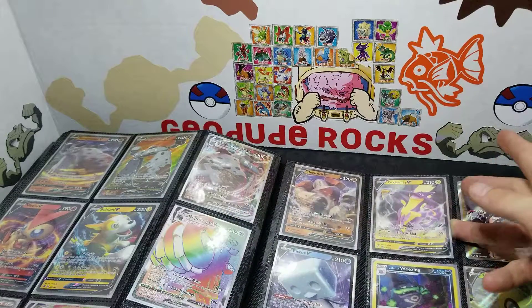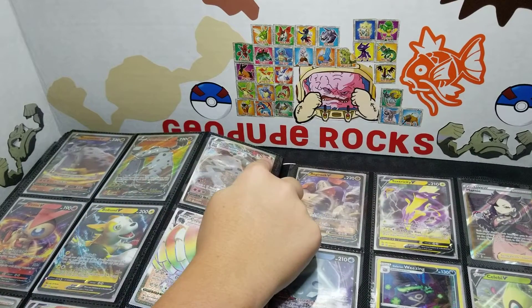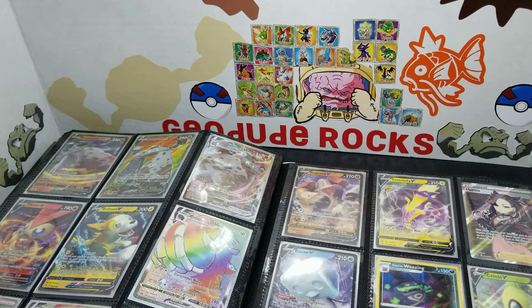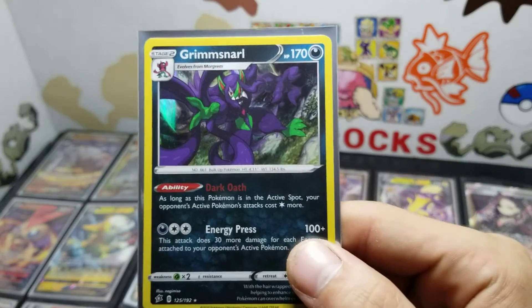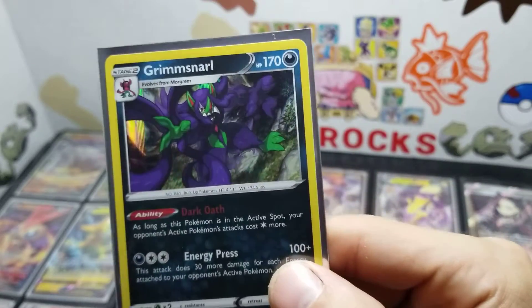There's another Regidrago V. Brady. Rock, rock, rock. No, no, no — Fighting. They really should have put every type. Grimmsnarl. I used one in my playthrough too. I had a Rillaboom, Grimmsnarl, Toxtricity, Corviknight, Cinderace team.